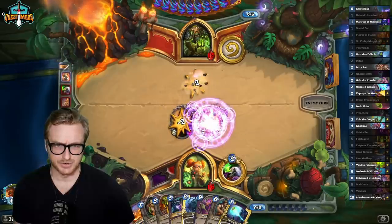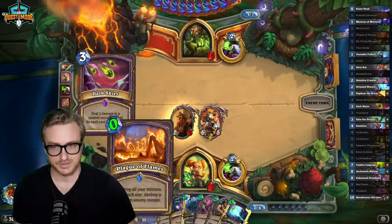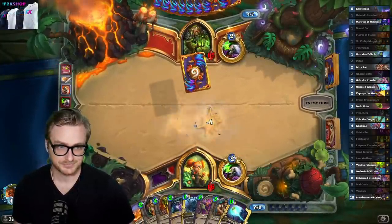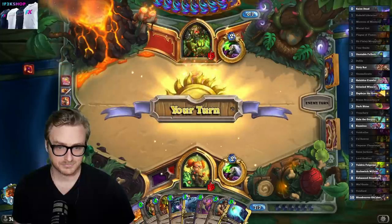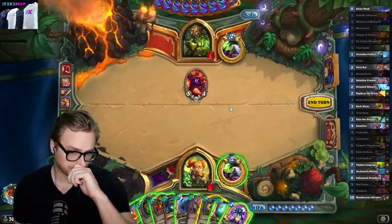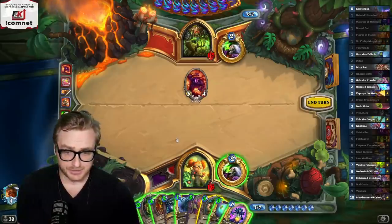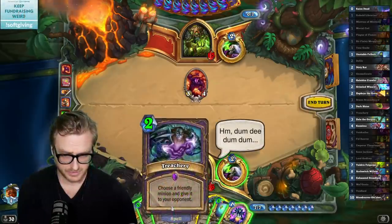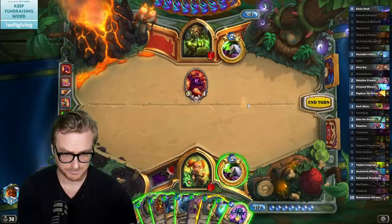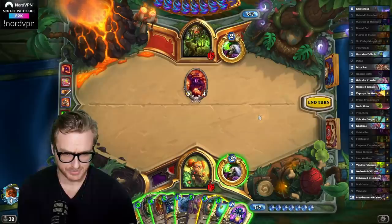They've already used plague, so it has to be like Dark Skies to clear. That's six, seven, eight. I also probably do want a way to kill this, and I don't know if I want to give up my life tap just yet. So I can go here, here — that's six, seven, eight, nine. I could go in this turn, but I have to give up life tap to do so. I think it's probably worth.